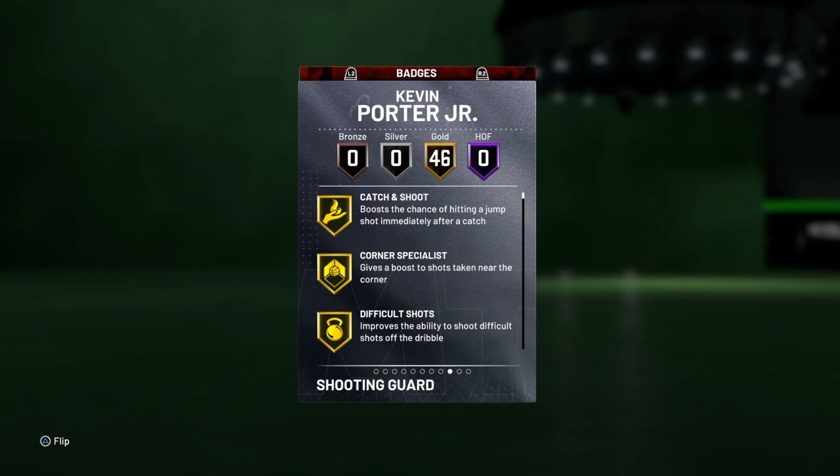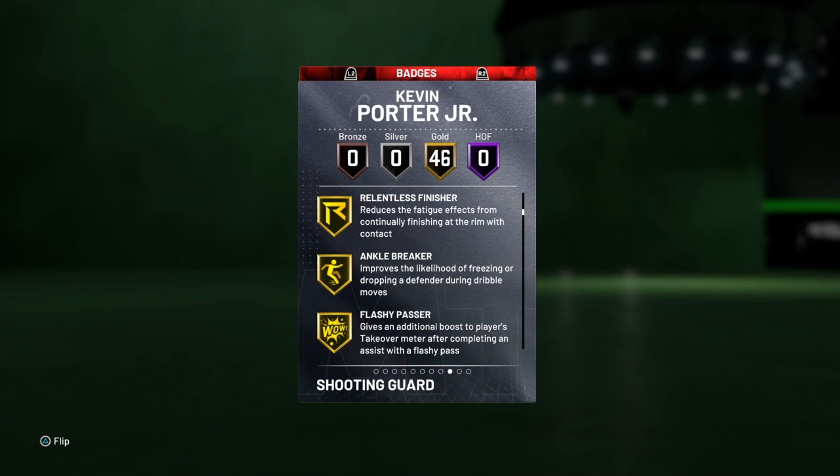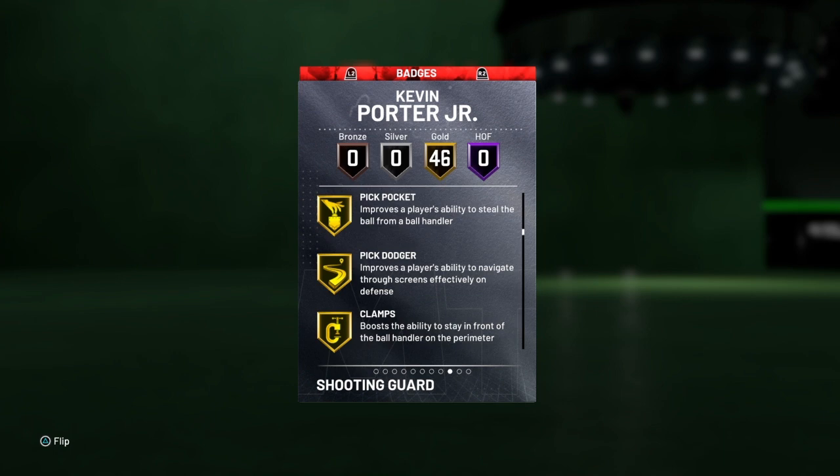We got 46 gold badges including catch and shoot, corner specialist, difficult shots, ankle breaker, flashy passer, lob city finisher and passer, dimer, pick pocket, pick dodger, clamps.